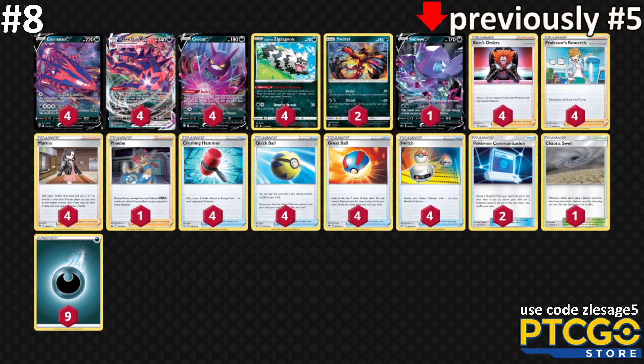The Sableye inclusion is an idea from Eddie Balmer's list, originally from Tate Whitesell. Instead of Palpad to get back one Phoebe, you use Load Search over and over in particular matchups to grab other cards back. It also gives options for Crazy Claws and is another Dark Pokémon as bench fodder. Eight is a little low — I think this deck can go up a little bit next week.